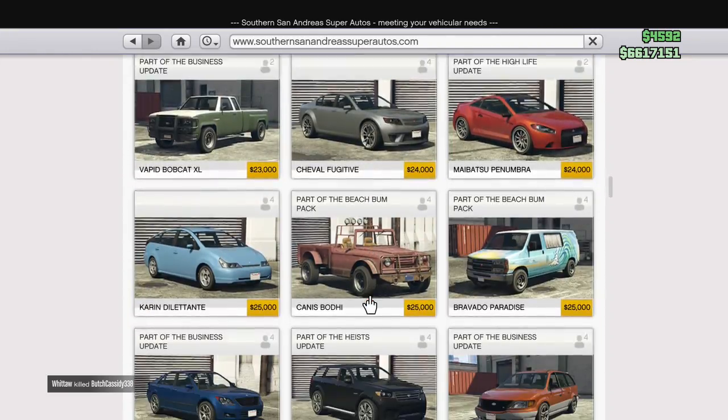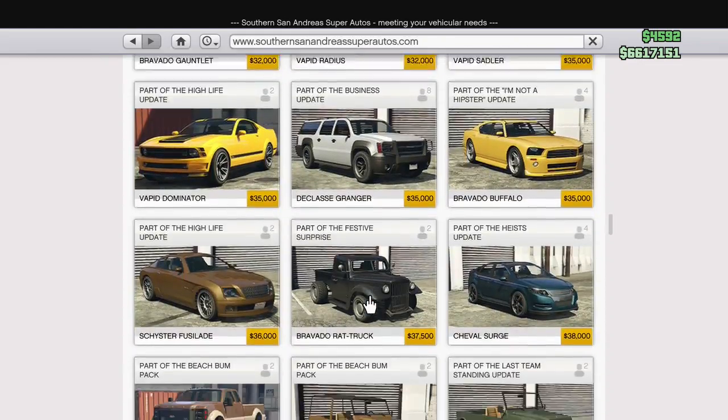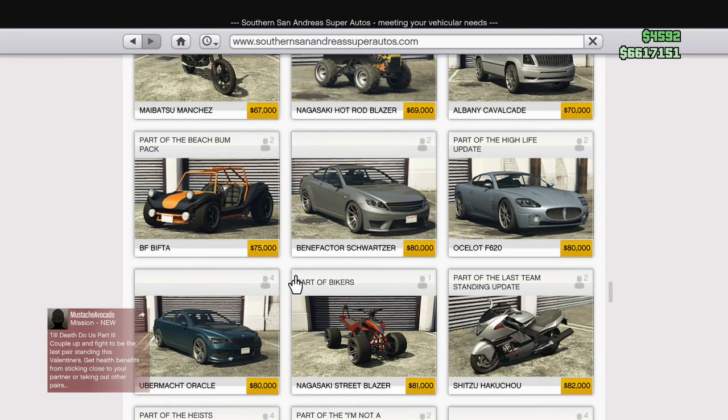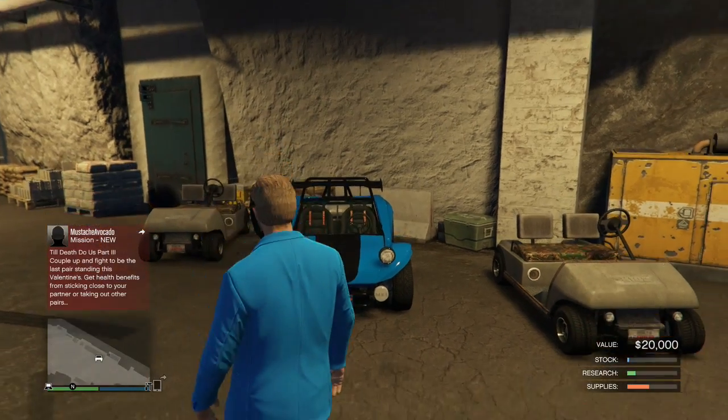It's probably going to be under here somewhere — it's really not that expensive. There it is — it is the BF Bifta. It is $75,000 but it literally looks like a small golf cart.